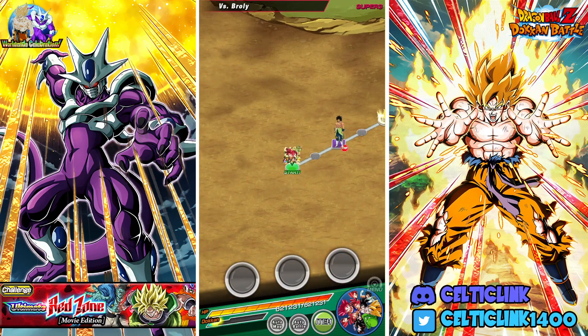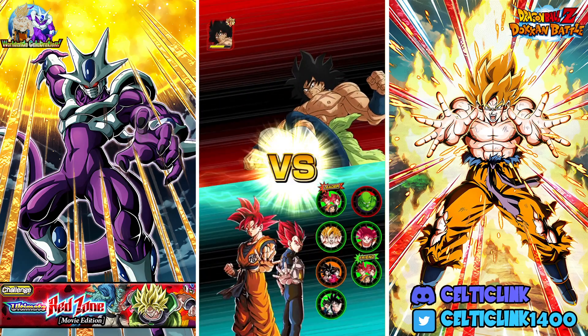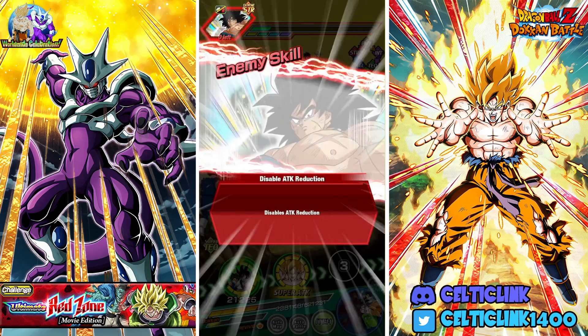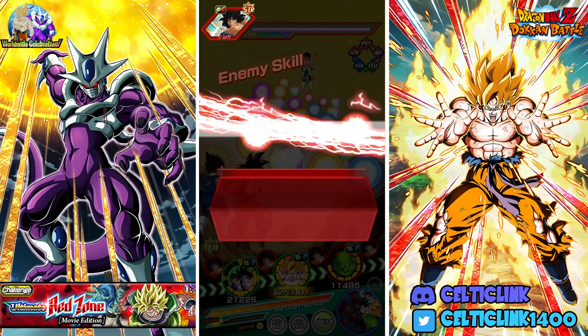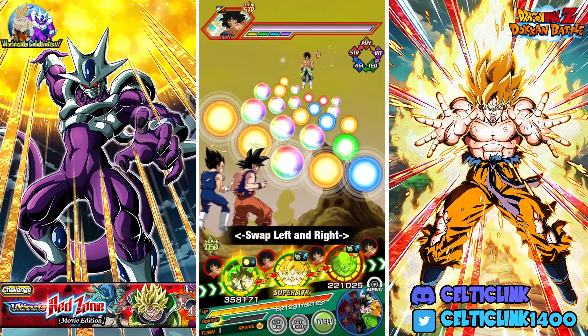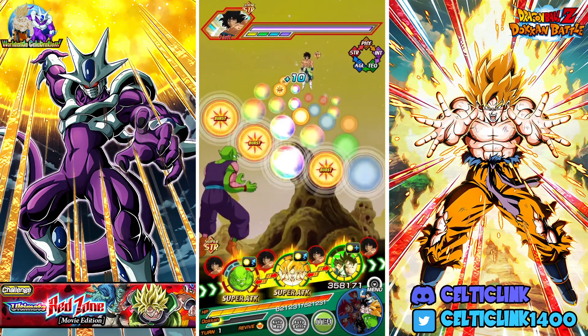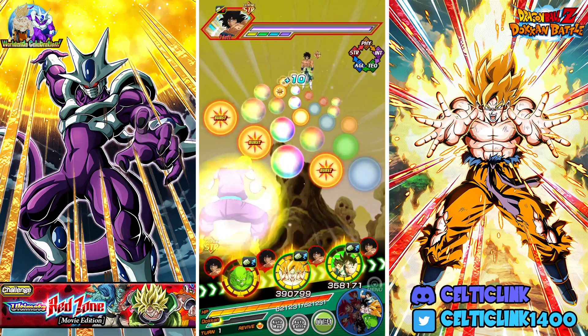Hey everybody, Celtic Link here. We're back for another Dokkan Battle video. Today we are taking on Ultimate Red Zone Broly using the STR Piccolo, the new banner unit from the Cooler banner. We just previously did our 55% showcase on him, so now we really want to try to push the limits of his power.